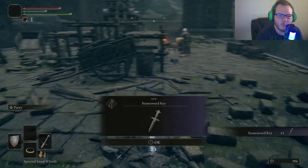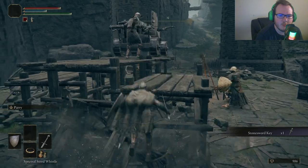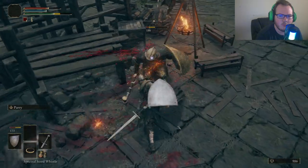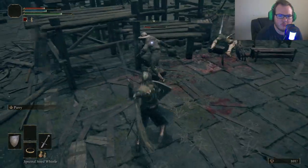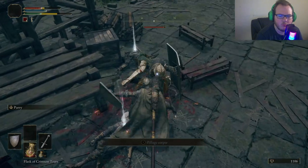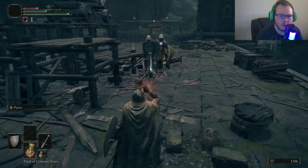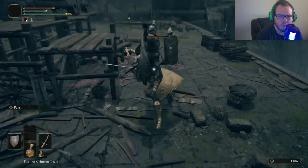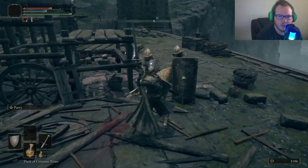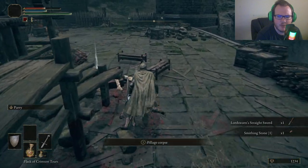We're going to head over here and pick up this item — this is another stone sword key. We're going to take out a couple of these enemies real quick. That was sloppy, but hey, we got a Lordran's straight sword.